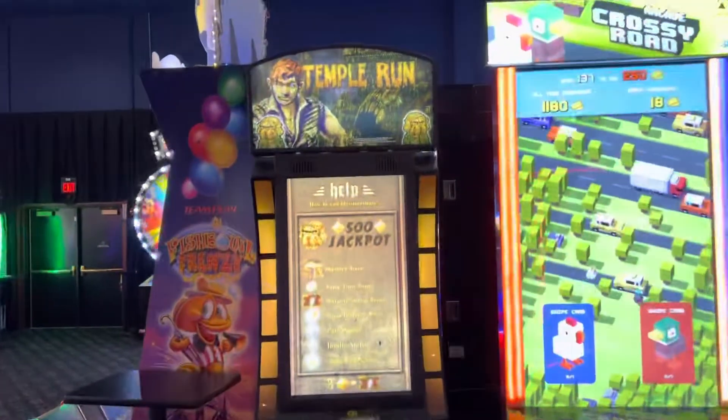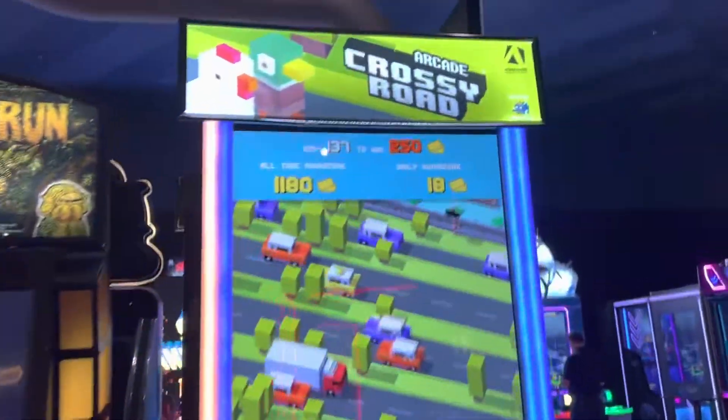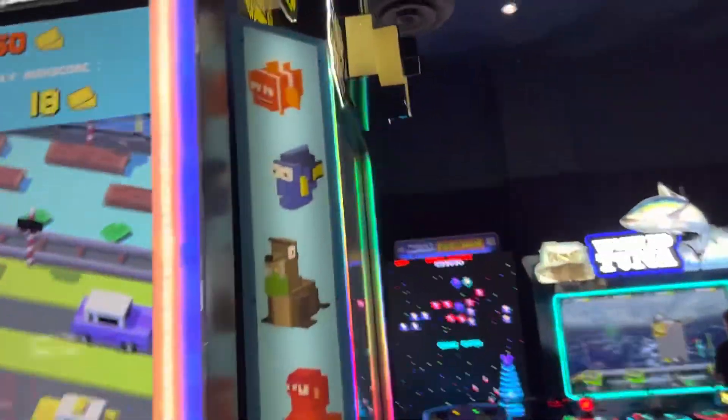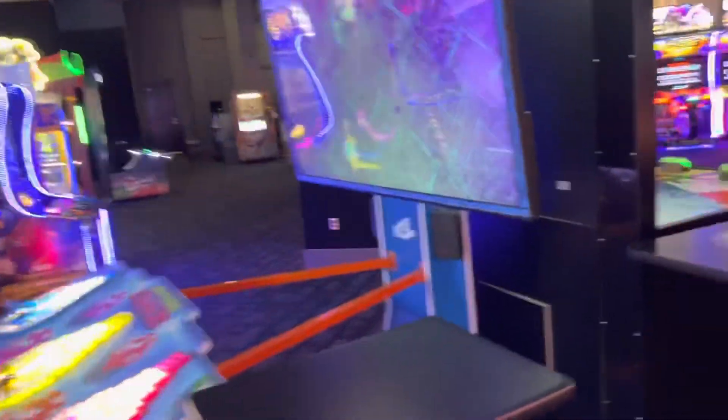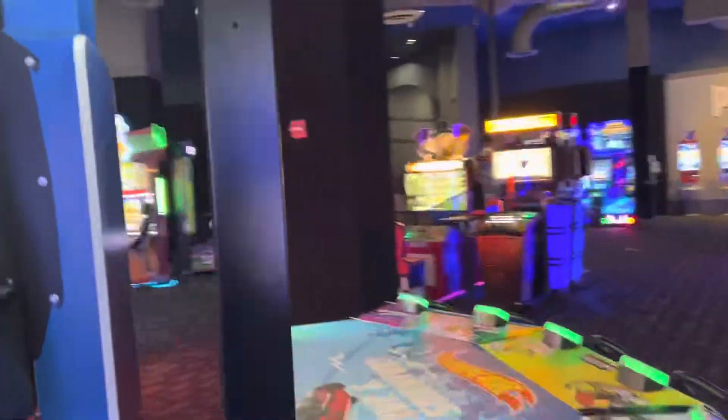Now here is a Temple Run, and here is Crossy Road, here is Disney Crossy Road, and over here is Flappy Tickets. Here is Doodle Jump, and over here is Centipede Chaos. Right here is Hot Wheels King of the Road — it's a six-player one.